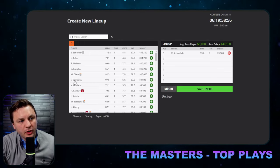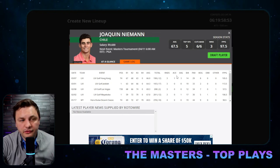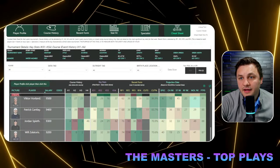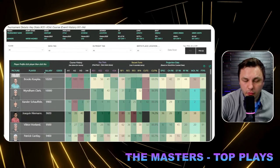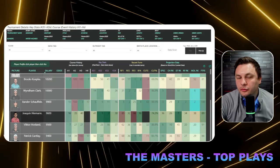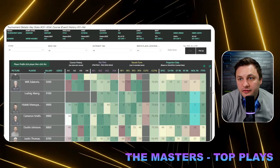A lot of people are wondering what to do with Joaquin Niemann, who has been playing very well on LIV this season. I'd argue he's a little too overpriced given how he's projected to play this week. A lot of those stats are coming from when he was last on the PGA Tour. At that price, he just feels a bit too high, so I'm happy to skip over him and get into that eight-thousand pricing tier.